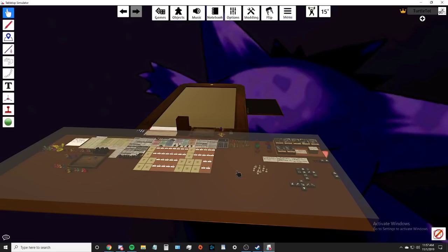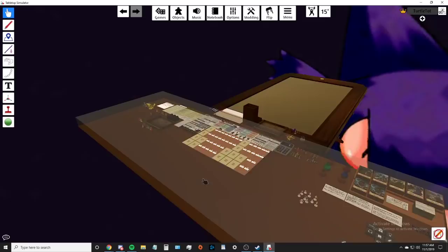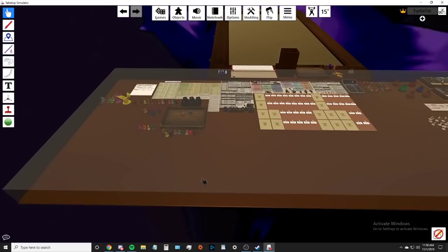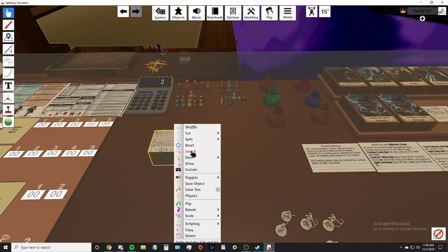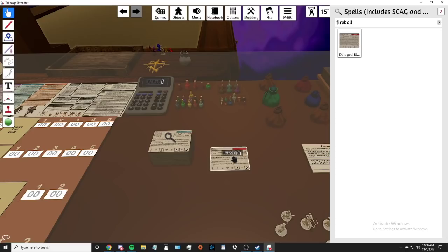Here's my table. The big differences you'll notice is that mine has fewer things - I do that on purpose. I don't like having a lot of things that slow down the game or catch the eye of players too much. They end up playing with things they don't need. This table gives me everything I could ever ask for. For one, I get all of these spells - this is literally every spell in the game from all the books. If your player uses a spell and you don't know what it does, you just right-click, search, type it in, drag it out, and there you go.